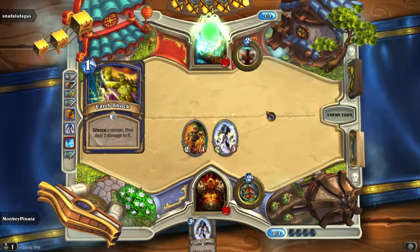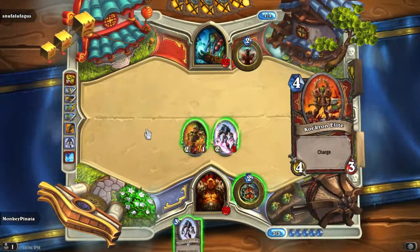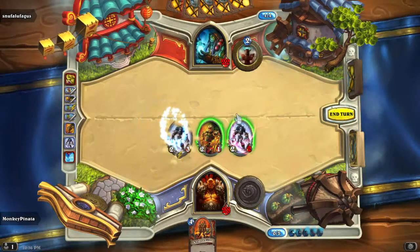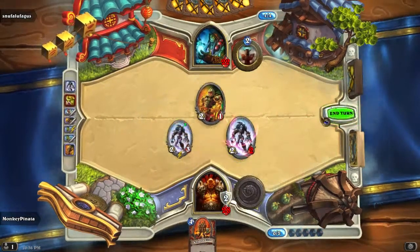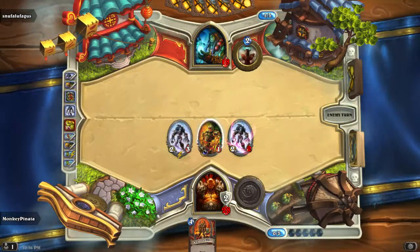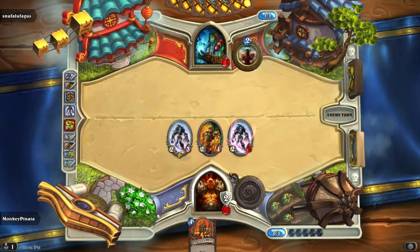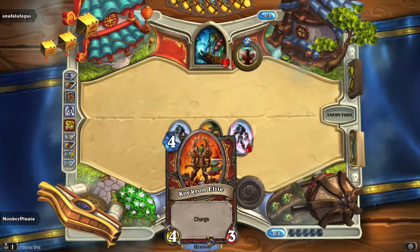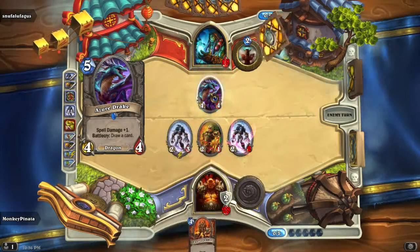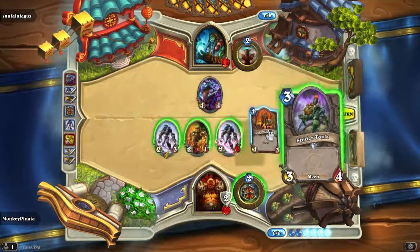Earth Shock — that sucks. Got a two-two now, still gonna hit you in the face. I think I'm just gonna play Flesh-eating Ghoul. Armor up here. This is a little bit off curve. So obviously I feel like this would be the better play, just cause that was off curve. Obviously he would be at 14 if I did this instead. Now I can play on curve.